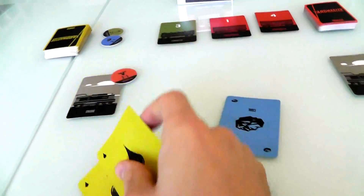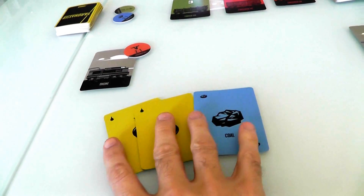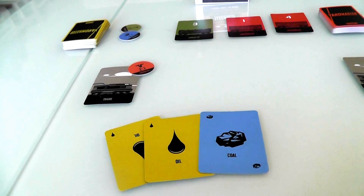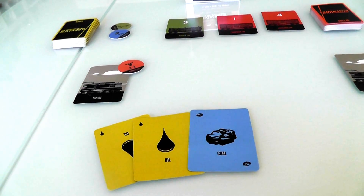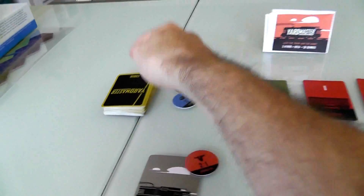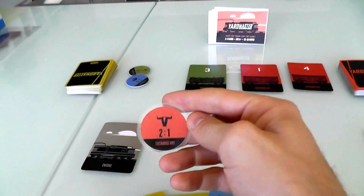I ended up with two oil and a coal. I'm just going to start going, jump right into it. I'm the first player. On your turn, you get to take two actions, and you have three actions to choose from. The three actions are: get some more cargo, load your cargo onto a car, or swap these tokens.